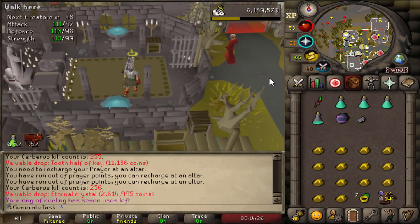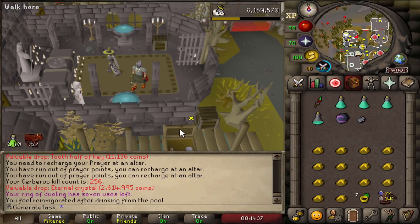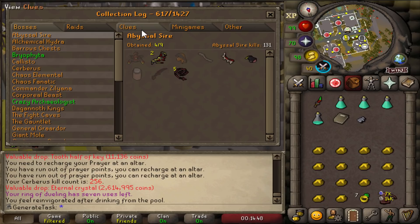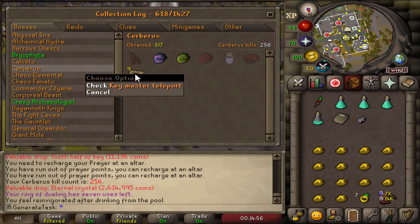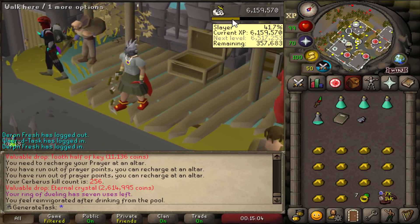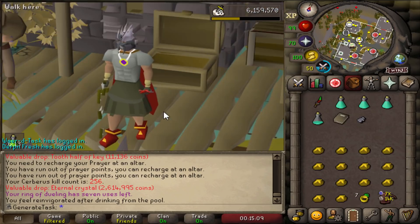No more Cerberus until we reach the elite tier. I'll take that. Let's look at the collection log for Cerberus: three out of seven — Eternal Crystal, Pegasian Crystal, and the Keymaster Teleport drop three times. Bang on the drop rate, just like that. We're already 41% on the way to the next Slayer level. 84 Cerberus kills later and we are done with Cerberus for now. Let's complete that task — the first task in the second half of the hard tier.